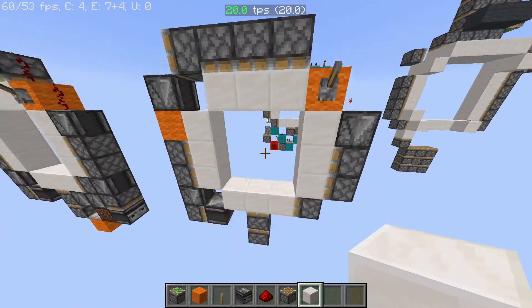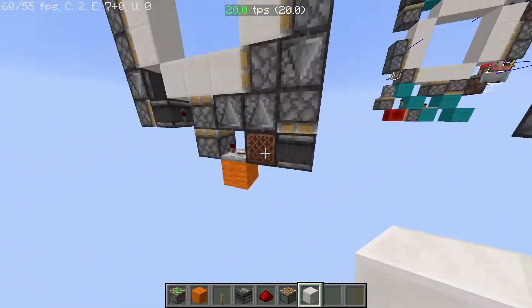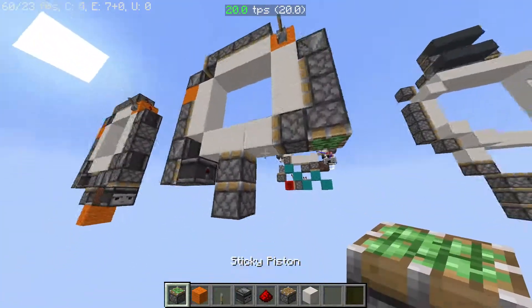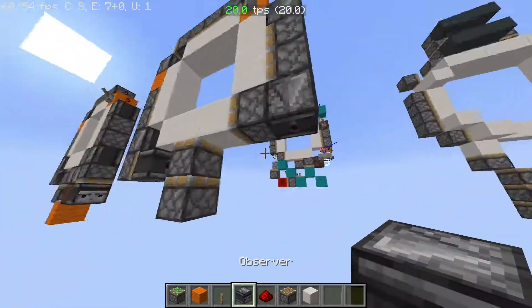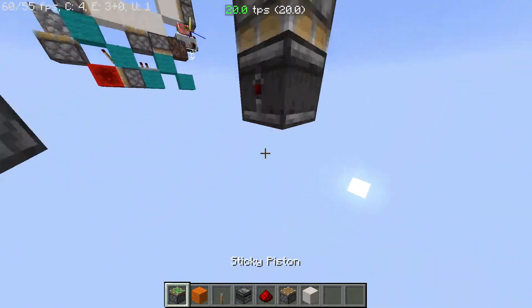None of this does the one-tick on this side. So you want to have an observer down just like that, and then a piston with another observer.